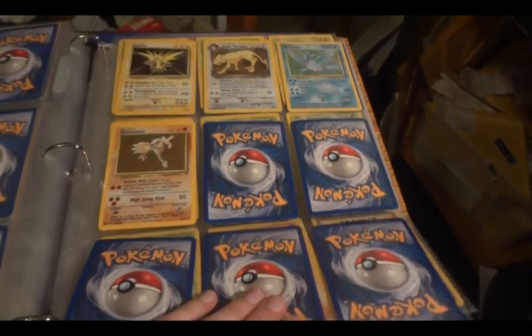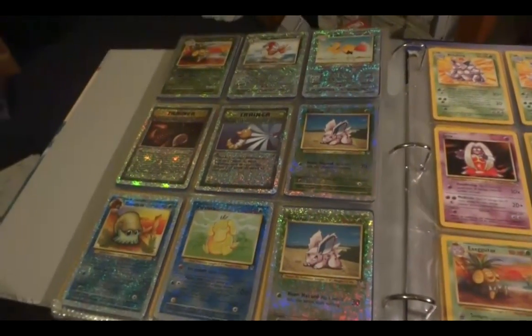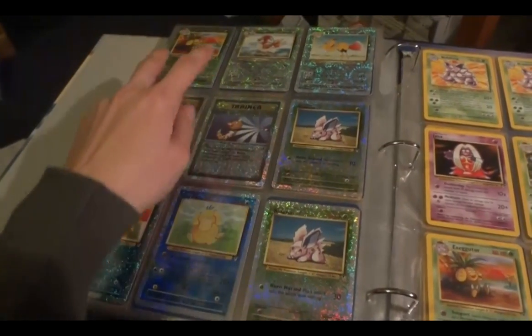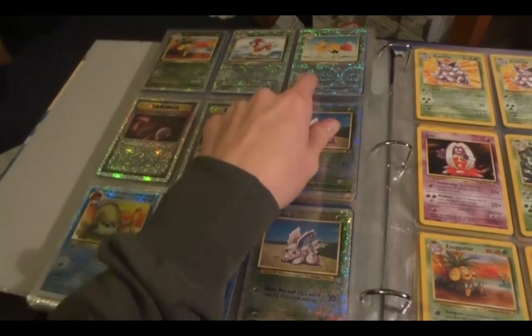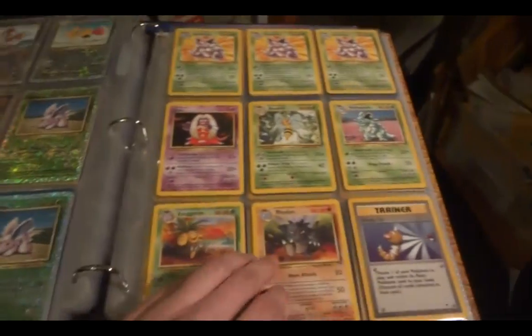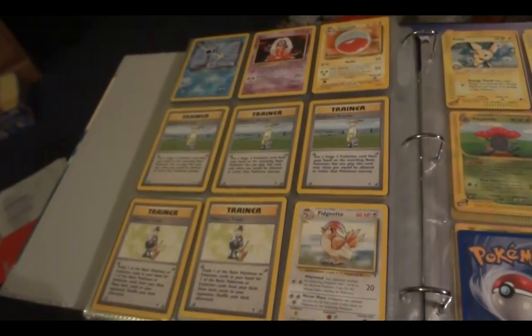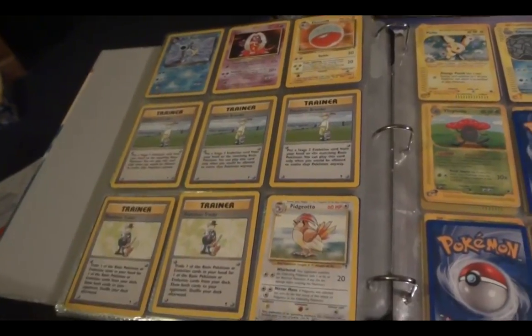Legendary Collection hollows — another reprint set, but pretty cool because they had this awesome reverse hollow effect. These two are rare. I think Dodrio's are rare too and the rest are common and uncommon. Rares, including a dark Blastoise non-hollow.